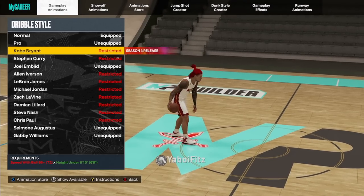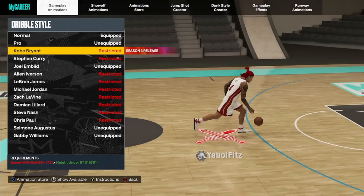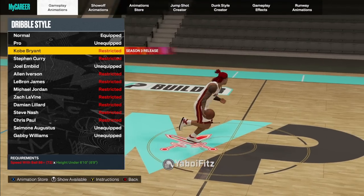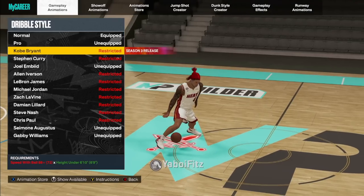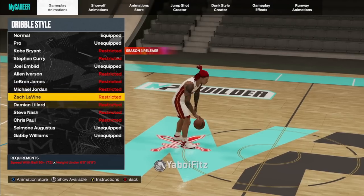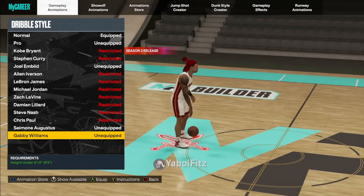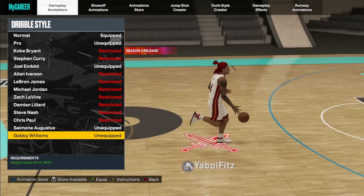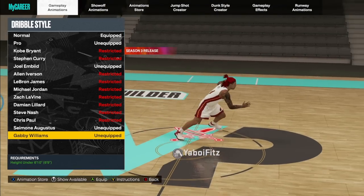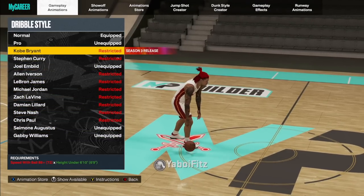2K actually gets a W for adding Kobe Bryant as a dribble style because it's going to make people make a lot less 6'9"s and a lot of smaller builds. A lot of the best builds don't even get it — only ones that get it are 6'6" and shorter. So you really need to be 6'1", 6'3", 6'6" or anything 6'6" and under. Now for 6'7"s and up, I just dropped a video on them — go watch that if you need a build that's not a 6'9".